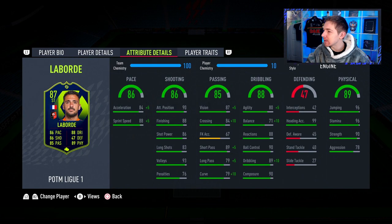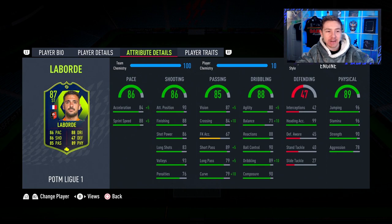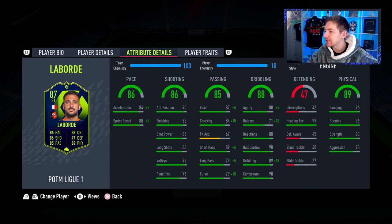A few games out of the way — what did I make of this player of the month Laborde? There is a lot to like about this card and it is a good usable item. But it's not a metacard. The shot power is insane — he's only got 86 on his stats page but in-game it felt like 99. Inside the box he's lethal with cross-goal shots, and from distance he just hits the ball so hard. His shooting in general is decent — you'll score goals, but mainly off his left foot. His right foot is super inconsistent.